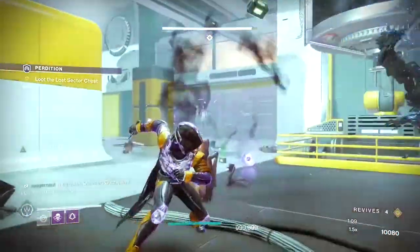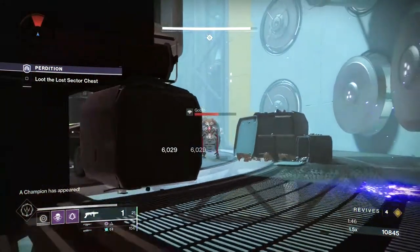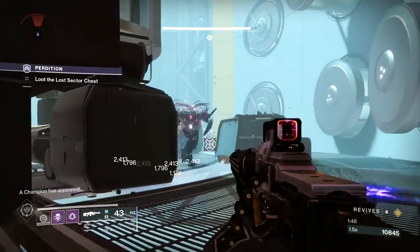When you aim down sights, your HUD will display that you have Overload rounds. Lay into it with your anti-champ weapon. This will stun the champion.